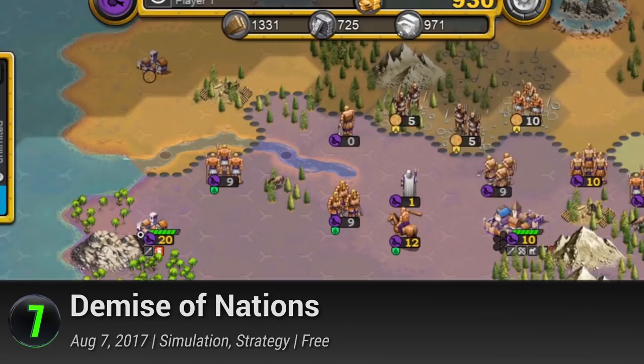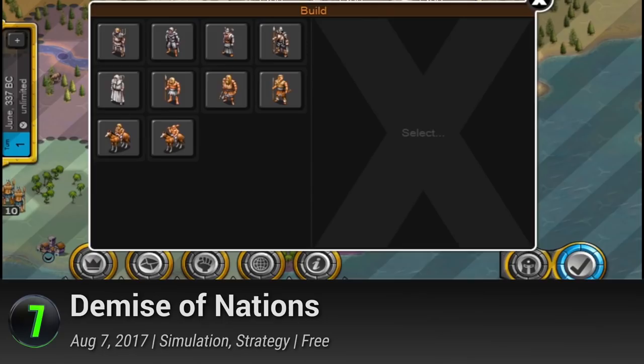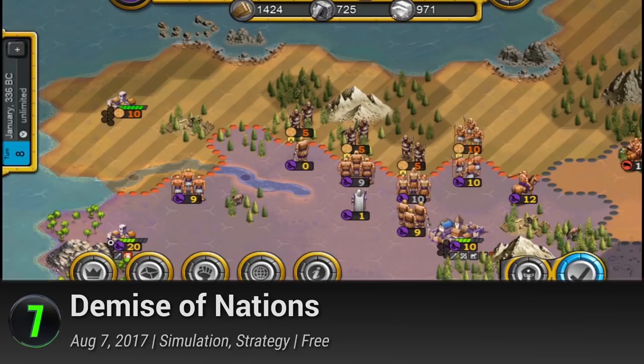Number 7: Demise of Nations. From the makers of the highly successful Age of Conquest IV, Noble Master is at it again with their most ambitious grand strategy game yet. With its release on mobile, you'll be ruling the world whenever and wherever. Squeezing the game into its core functions, the turn-based game has all of the best parts of Civilization and Total War packed into a bite-sized diversion.